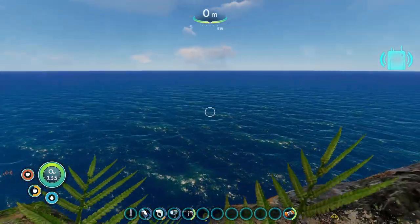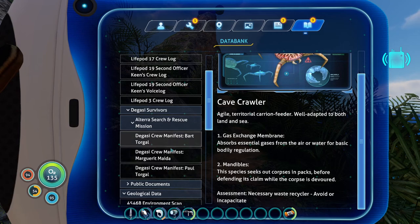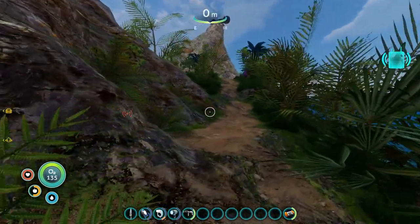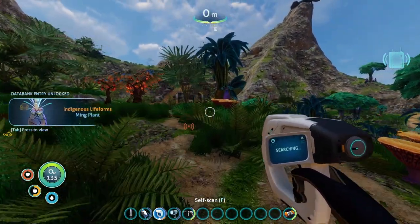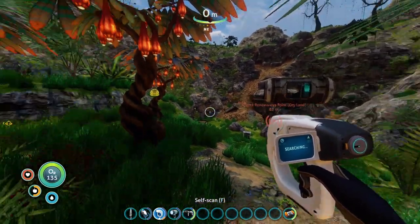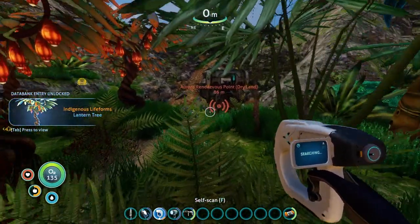That one was facing the other direction — they had lookout posts, whoever built these. I bet it's the Degasi crew — Paul Torgal, Bart Torgal, and Marguerite Maeda. We're supposed to find them, right? Have we found them? Did they find the same landmass? Come on, they've got to be up here and alive, right? These things have been here a while. That doesn't look good. If they were here, they're definitely not here now.